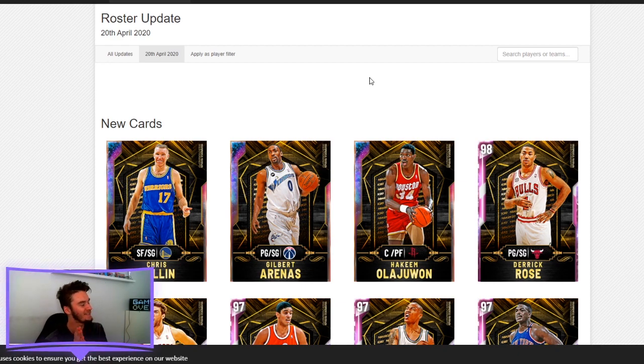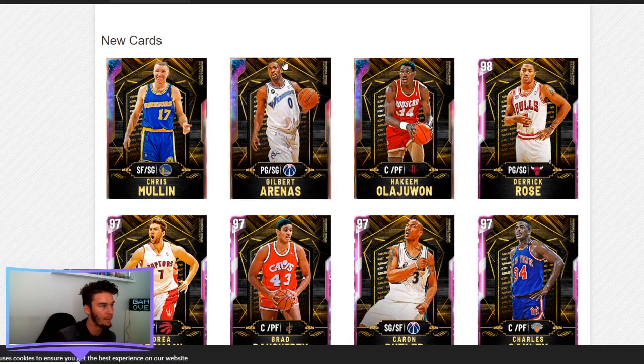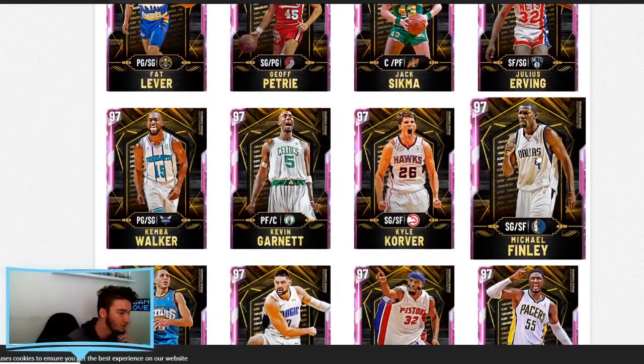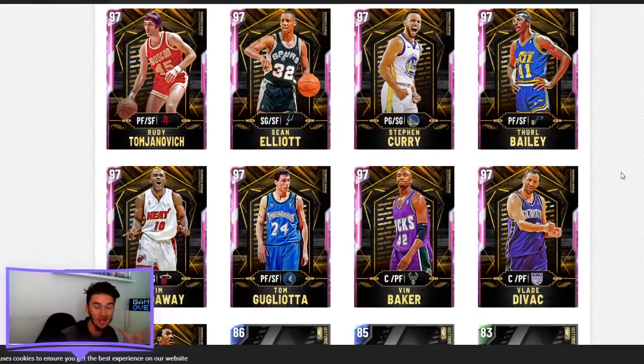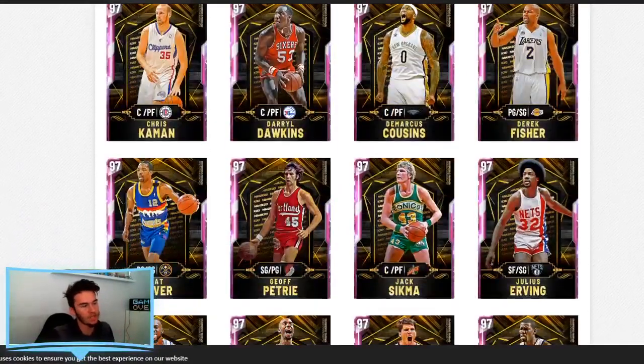Today I am going to be going through all of the new updated cards, the roster update for today that we are getting for the historic Spotlight Sims. We now have all the historic Spotlight Sims in the game. We now get to see the cards that have been added and look at their stats, which includes three Galaxy Opals, with an absolutely overpowered one. We're going to go through some of the notable ones — my favourites and which ones I'm probably going to be going for first, and the ones I suggest you guys going for first too.